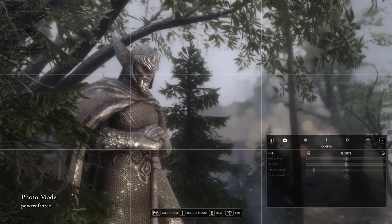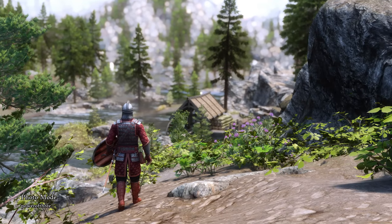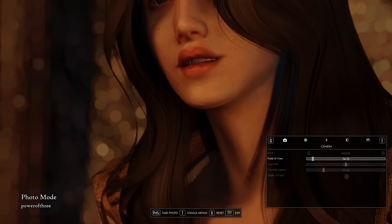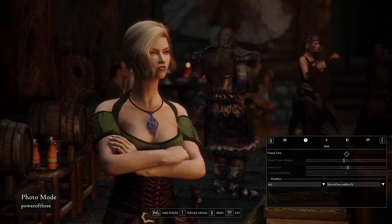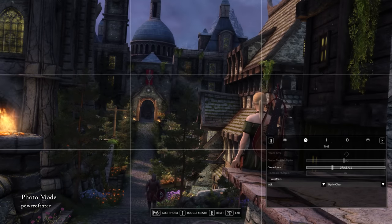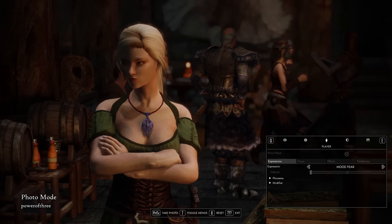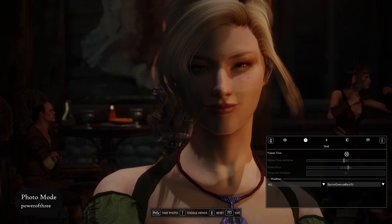The grid can be useful for framing your image, and if you're anything like me as a photographer, you'll be quickly addicted to the rule of thirds. You can also change the field of view, and just a quick tip for shooting portraits — it's generally good to have a tighter FOV and add some depth of field to separate your subject from the background. In the Time section, you're able to freeze time to help capture that perfect frame. You can also change the hour of the day, for example if you want to get that beautiful golden hour effect in your photos. Poor weather isn't a problem anymore, since you can just switch it from the UI to any weather of your liking.